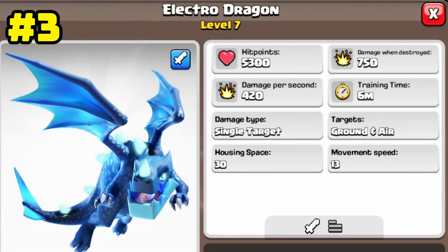The third most powerful troop on this list is the Electro Dragon. This troop is dangerous to attack the enemy with a damage of 420 per second and a hit point of 5300. Like the Dragon Rider, it inflicts 750 damage to the area at the time of destruction.